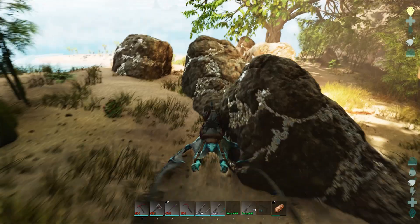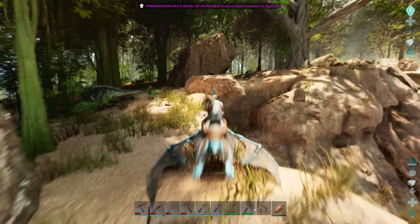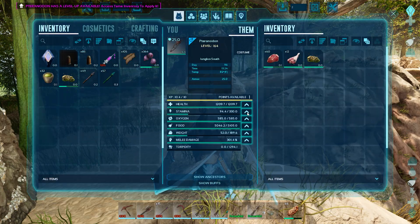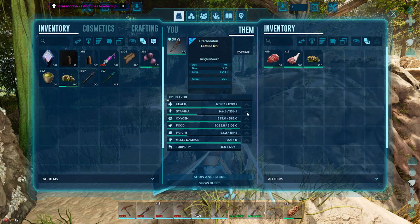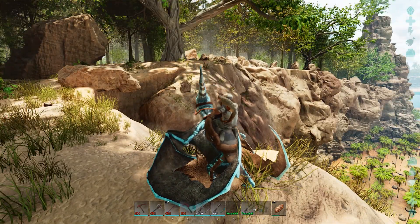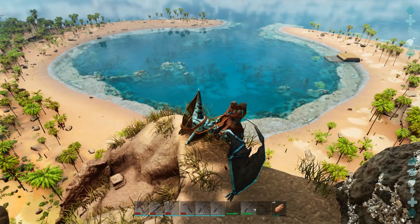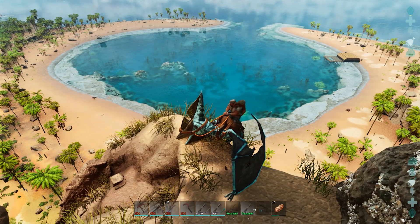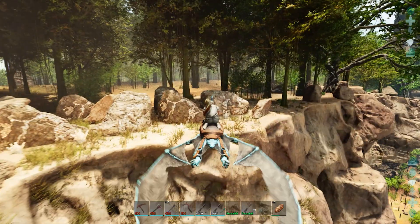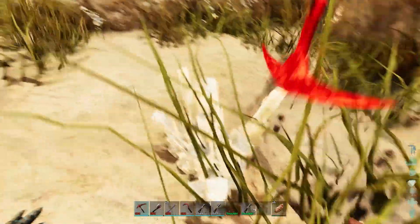There should be crystal up here somewhere. Here's the metal. We probably need to land for some stamina. I feel like we need to give you more - HPs are solid but if we could get up to about 500 stamina that would be awesome. Do you guys know - let me know in the comments if there are explorer notes. Whoa, somebody's base is over there and it looks quite lovely. Crystal! Oh baby, give me that!